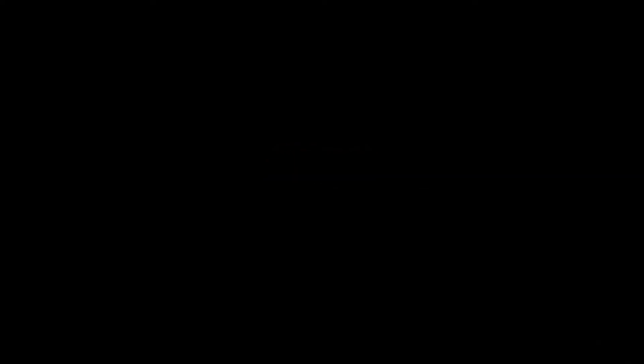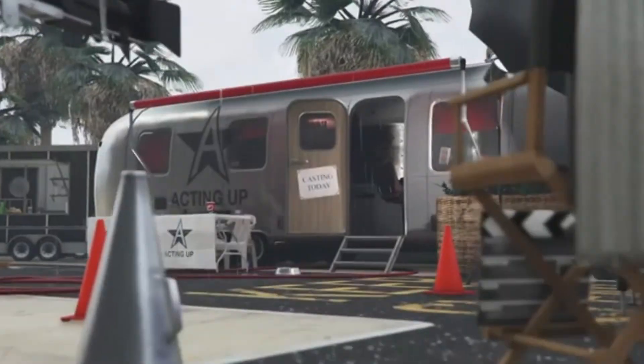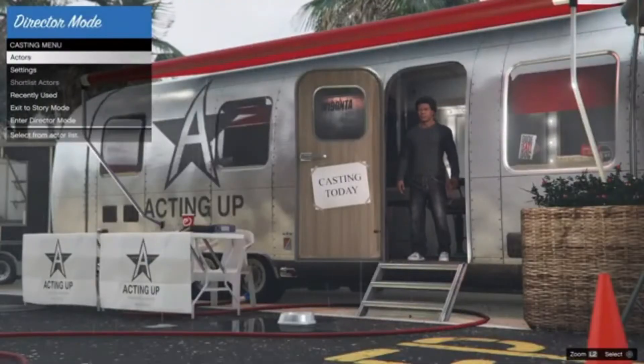It should pop up with an alert asking 'Are you sure you want to launch Director Mode?' Click yes — that's the first step done.